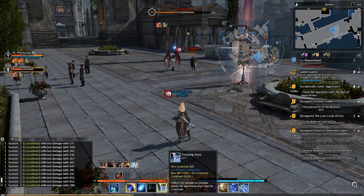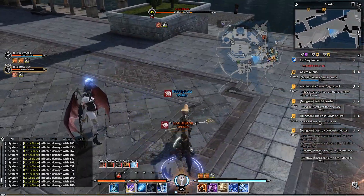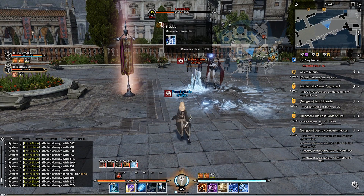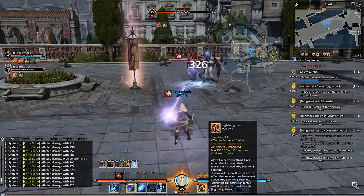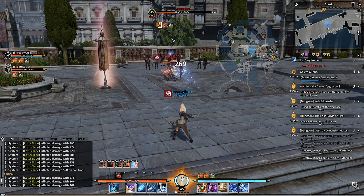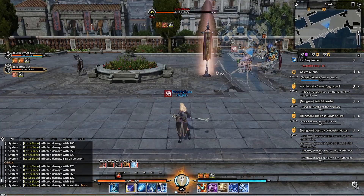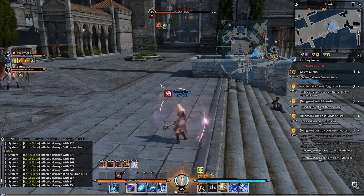Next is Freezing Zone, which affects enemies around me. Go near the target — there you go. They cannot move for 5 seconds. Next is Lightning Fire, used to slow a target. And here is the base shield — this is what it looks like.